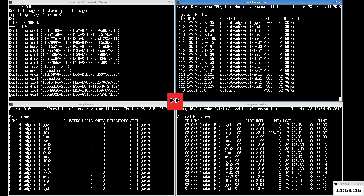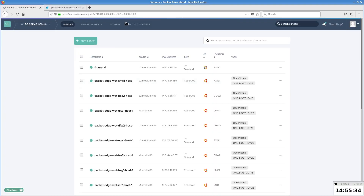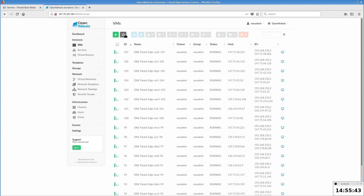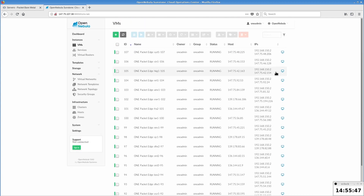After about 25 minutes, the very last provision ends and we have the whole worldwide gaming infrastructure ready. Now check the virtual machines with gaming servers in OpenNebula — you can see that all have public IP addresses visible and managed by OpenNebula.